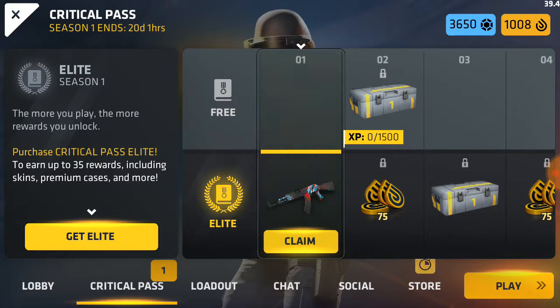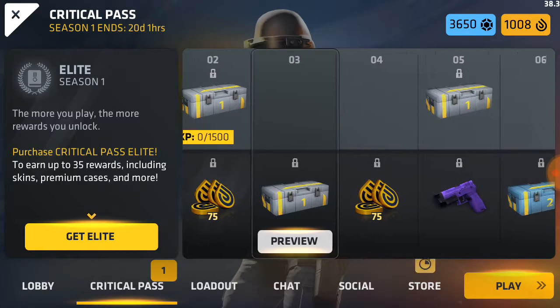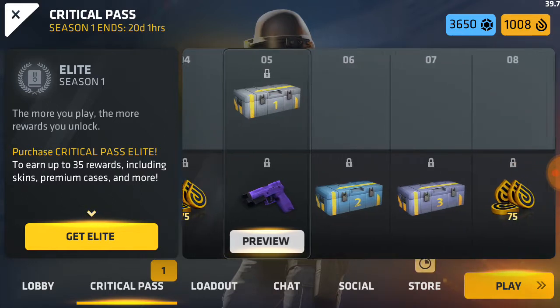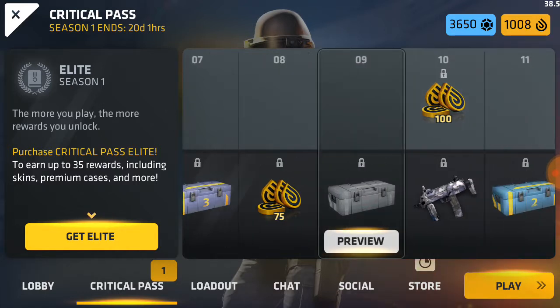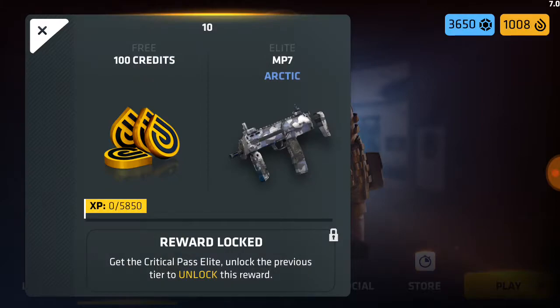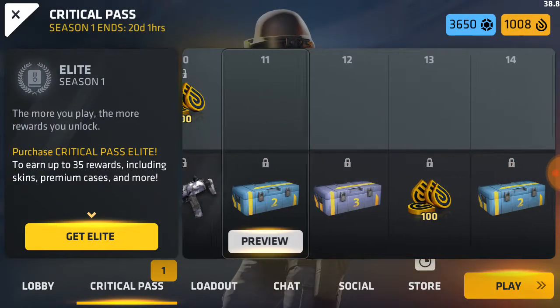Tier one is the AK, tier two is a tier one case and 75 credits, tier three is a tier one case, tier four is 75 credits, tier five is the Lotus for the P250 and a tier one case, tier six is a tier two case, tier seven is a tier three case, tier eight is 75 credits, tier nine is a standard case, tier ten is the Arctic MP7 and 100 credits, tier eleven is a tier two case.